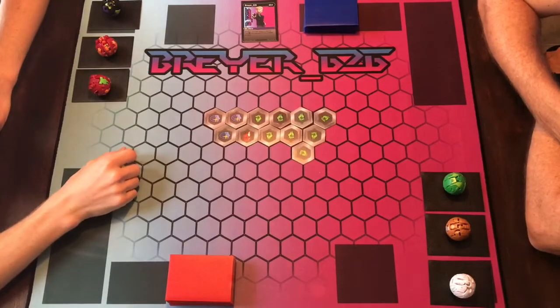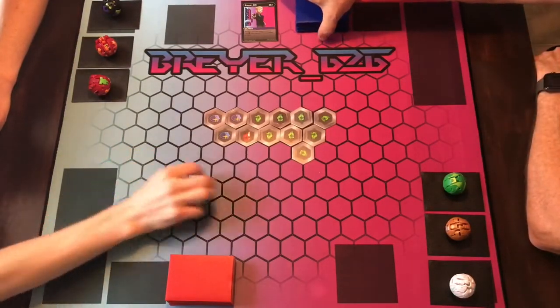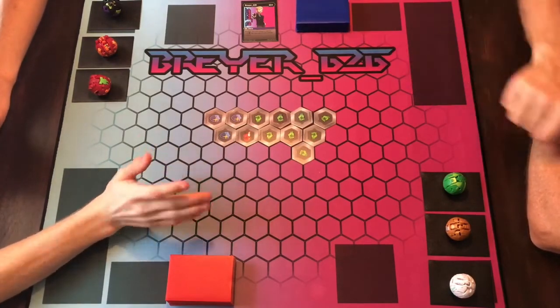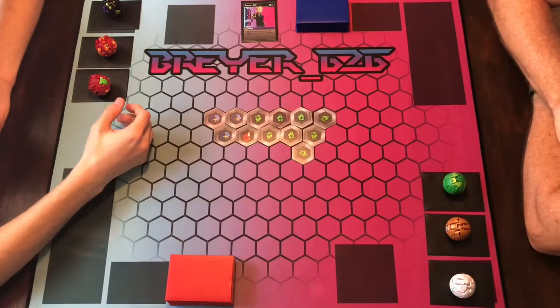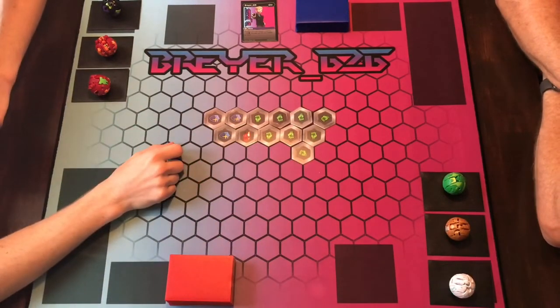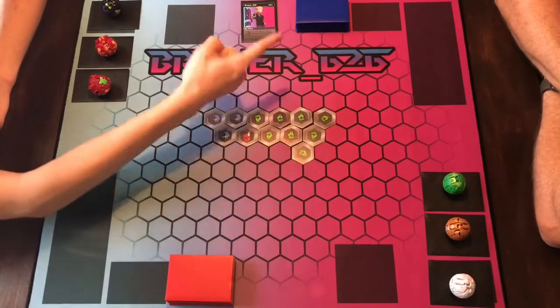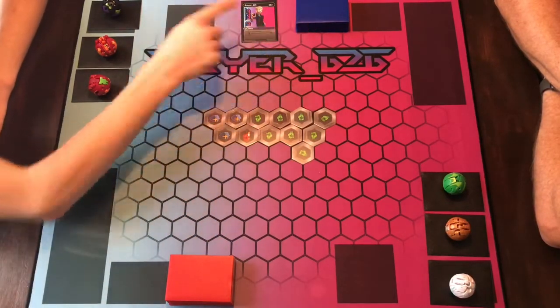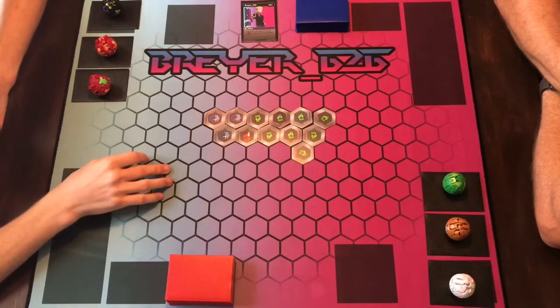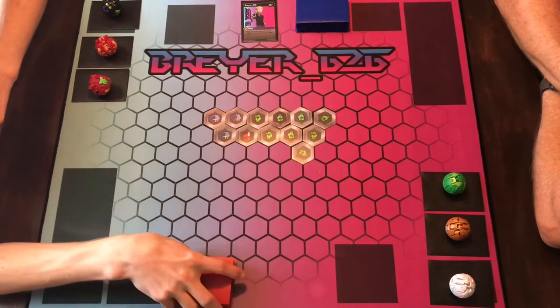Hello Pop Cousins, Briar626 here, and today we have round three of this Bakugan battle video — the Pyrus Darkus Fury deck versus the Ventus Chaos Green Fist deck. We already did round one and round two; if you want to see them, click the cards in the top right corner. There were some really crazy rounds that went on there.